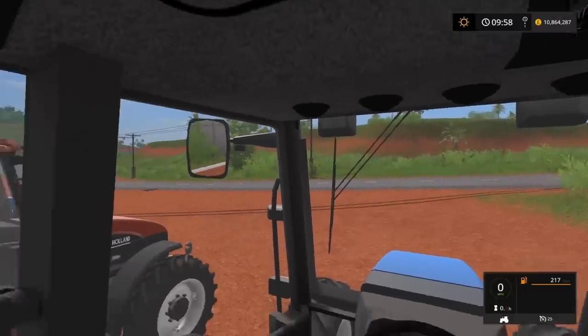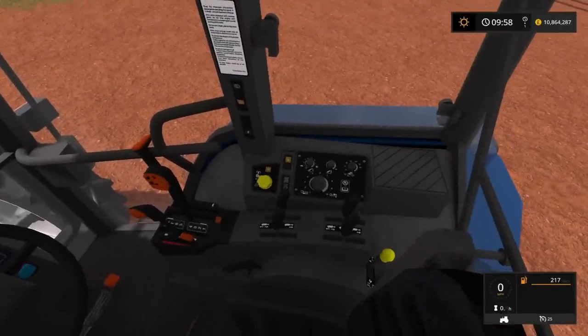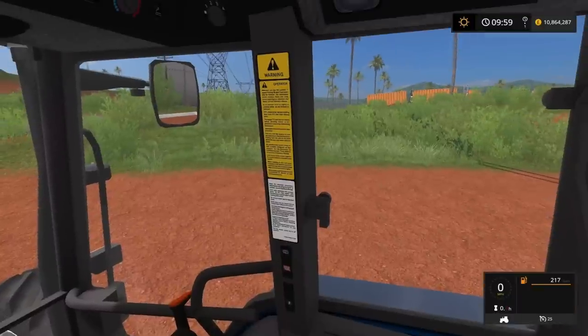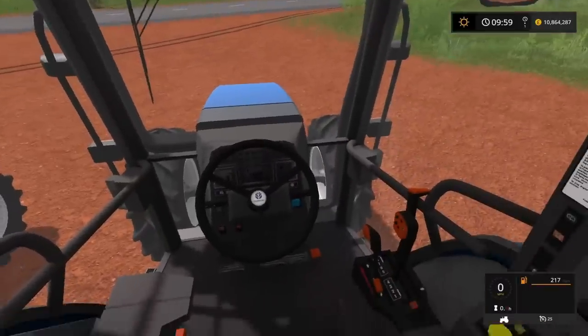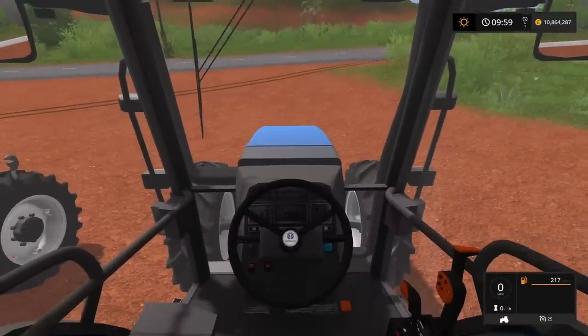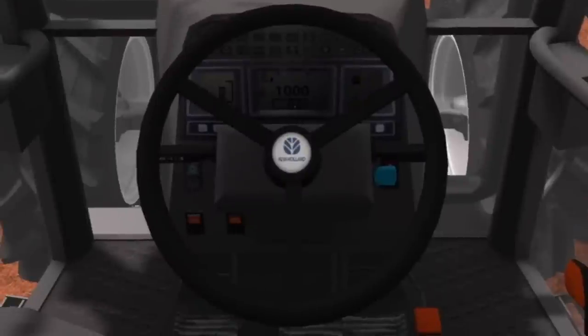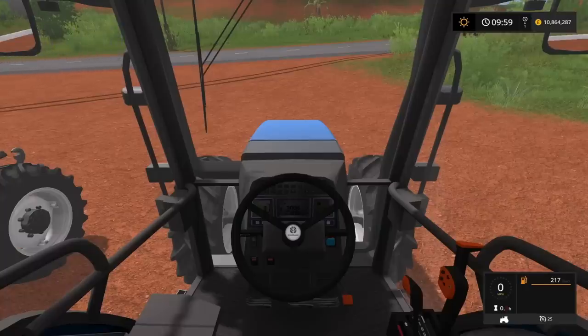Looking inside, the mirrors are there, the interior is very tidy and incredibly detailed. Looking down to the side — really really nice, really really good. There are speakers up in the top as well. Looking at the dashboard: dashboard lights up, then rear work lights bring another light on, front work lights another light, then indicators — and then everything off again. I like that a lot.